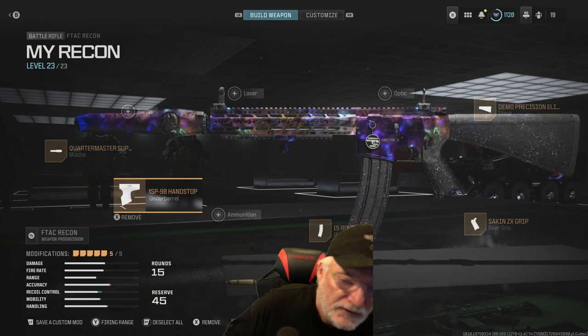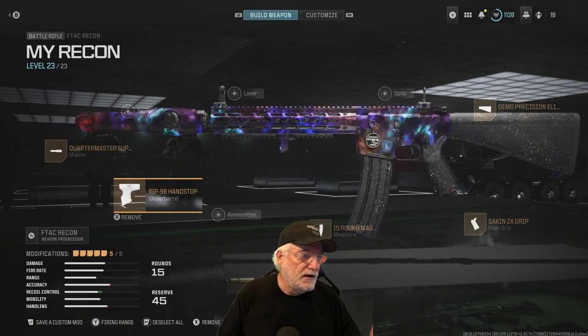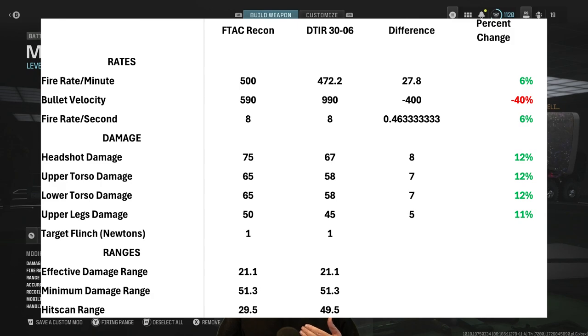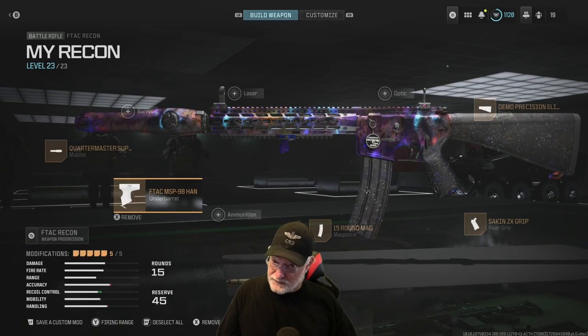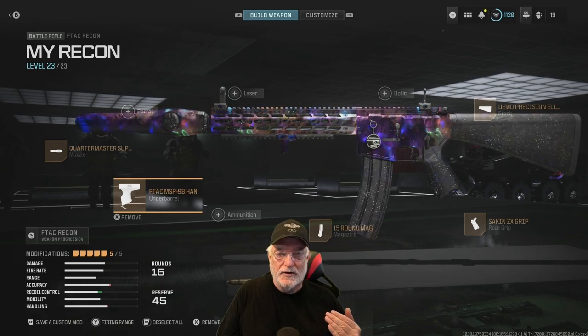Let's do a quick comparison of the two by the numbers. Looking at fire rates, rounds per minute goes to the FTAC Recon, but bullet velocity — by a significant margin — goes to the DTIR, making it probably more of a Warzone weapon than a multiplayer weapon. The damage is a significant win for the FTAC Recon. The effective damage range and minimum damage range are exactly the same. The hit scan range for the FTAC Recon is a hefty 30 meters, but 50 meters for the DTIR — making it probably the better choice in Warzone, but thus far the FTAC Recon looks better in multiplayer.